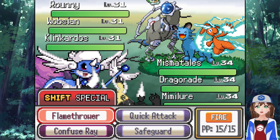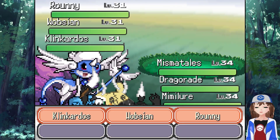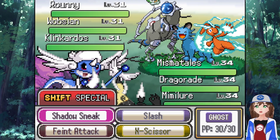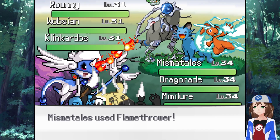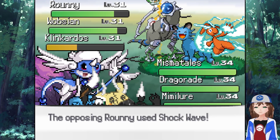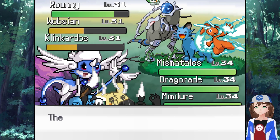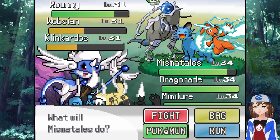We'll flamethrower you because you'll be part steel. We can use Twister to hit all of them, and then honestly just Shadow Sneak. They'll both be part Normal type - Faint Attack will work, yeah. Wobzian first, so Flamethrower - boom, super effective. Twister to hit all of them, do a bit of damage. There's Shockwave to take away Mimilaw's disguise, but Faint Attack should finish Wobzian. No, it didn't. Okay, you missed at least which is good. Ms. Matels gonna take that.